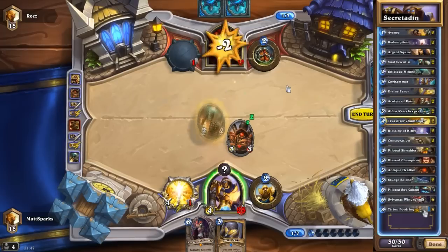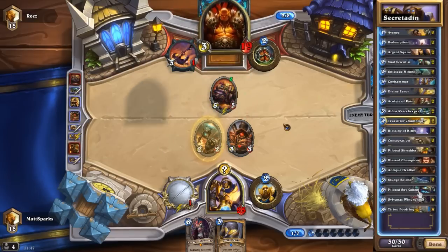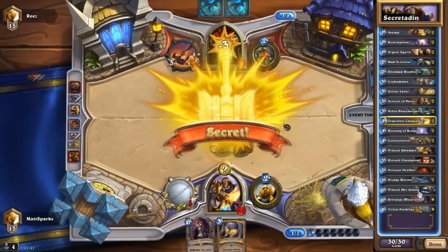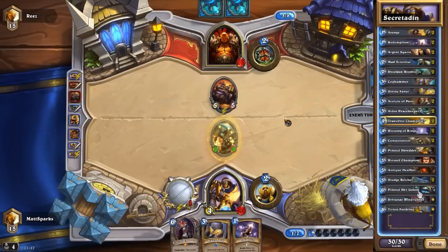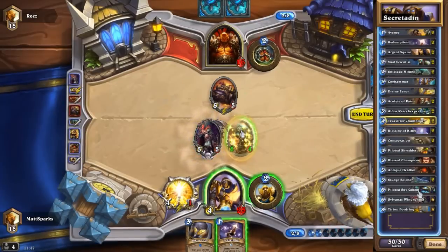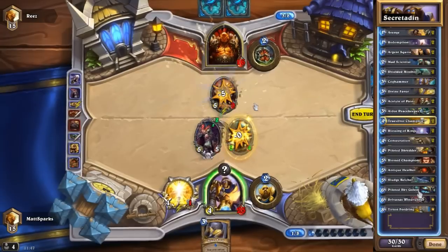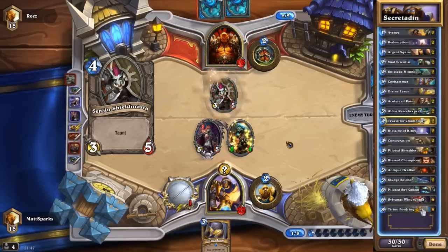And then finally we have Tirion Fordring. Tirion Fordring comboed with a Blessing of Kings makes him a 10/10. And then if you were to put a Blessed Champion on top of that, that would make him do 20 damage - just saying, that's a pretty awesome finisher. Same goes with the Piloted Sky Golem actually - Piloted Sky Golem plus Blessing of Kings, you could do that in one turn making it a 10/8, and then the next turn you could use Blessed Champion to buff it even more. So there are lots of potential ways to finish off your opponents. The Sky Golem, Sylvanas, Tirion - all have quite high attack already, so buffing them and making their attack do more is going to be fun.